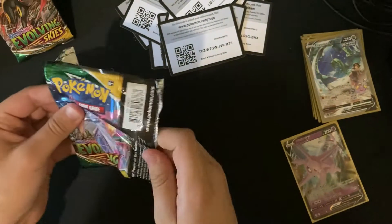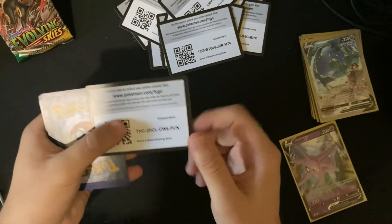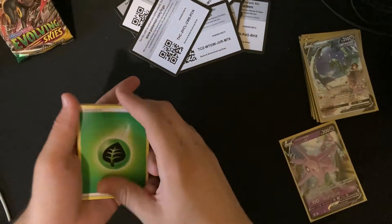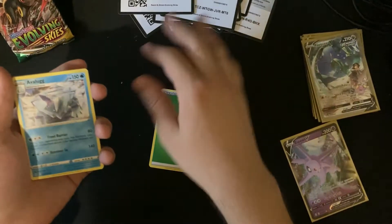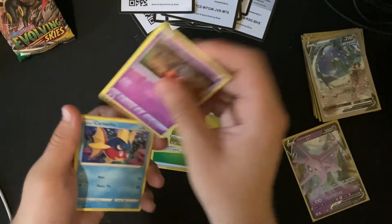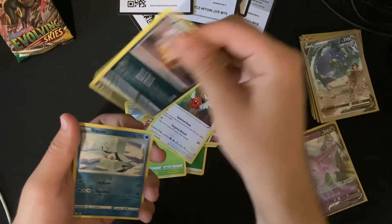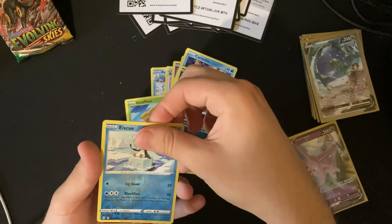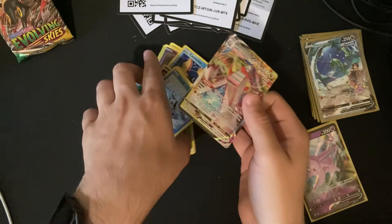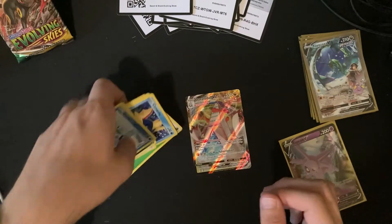White code card — there we go! Please don't be a hollow, please be better than a hollow, please be a secret art Rayquaza. Lombre, Sableye, Nincada, Bergmite, Carvanha, Vullaby, reverse hollow, Treasure Energy — and a hollow Raichu! I'll take it because I'm collecting Pikachus, but I wanted something more.